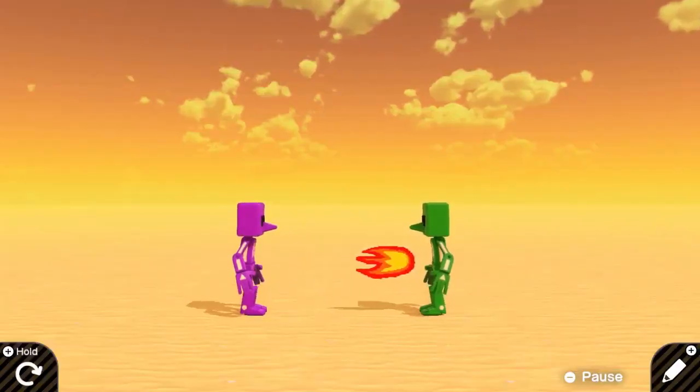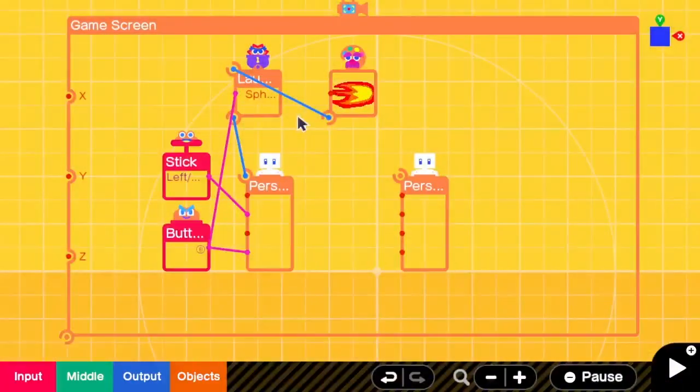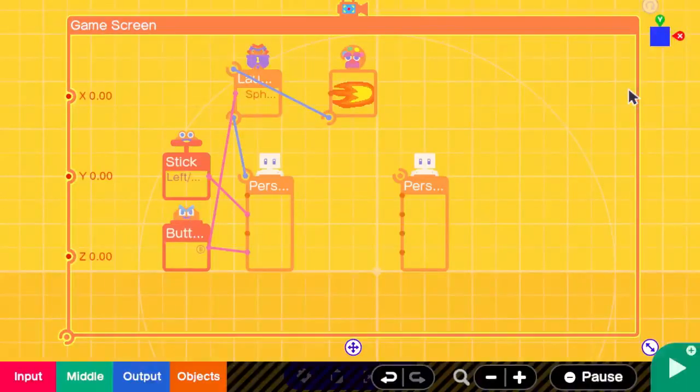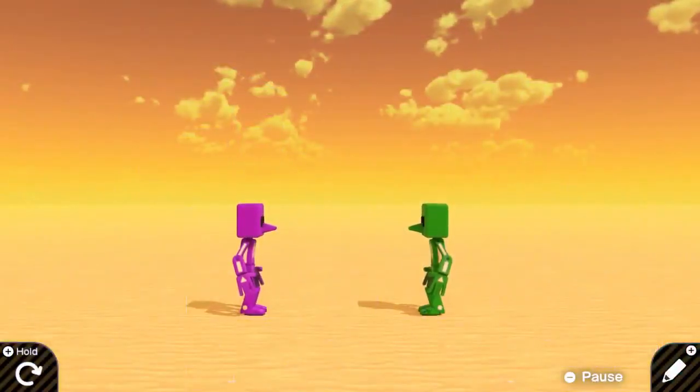Here we see the purple fighter's fireball isn't very effective. The reason for that is clear when you open the launcher object settings screen. With a quick press of the destructive toggle, the fireball rips through green like a hot knife through butter.